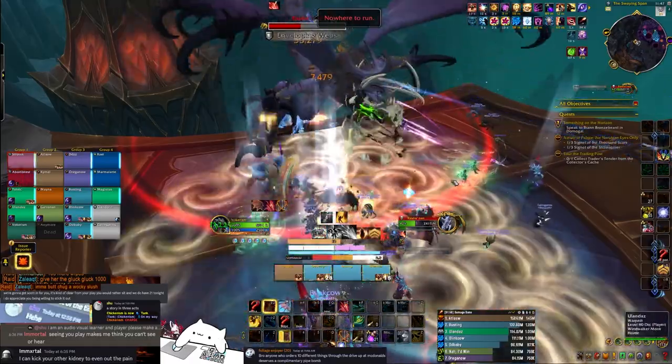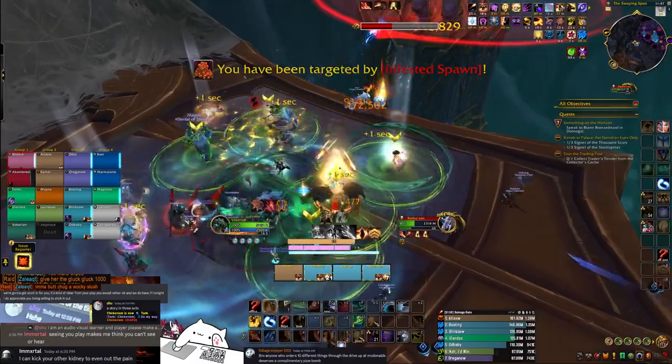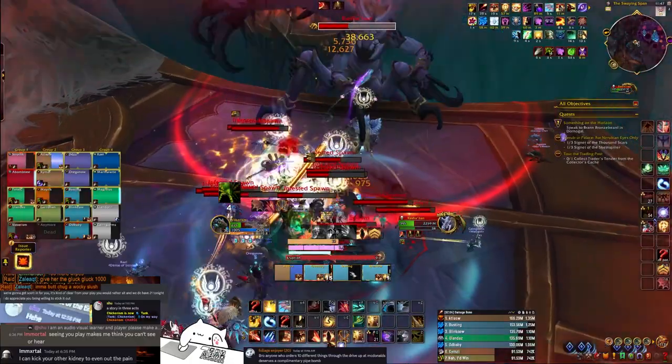Occasionally, the boss will do these lines of swirls — just simply dodge them. The boss will cast Infested Spawn on a few players. These players should leave the raid, spawn the adds, and come back in. These adds are rooted to your player for a couple seconds on their initial spawn.